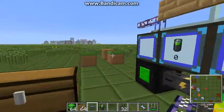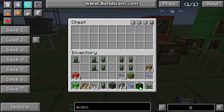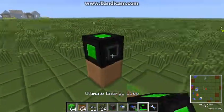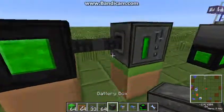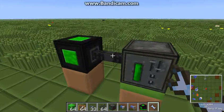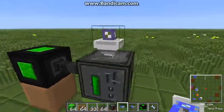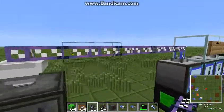Okay, let's set it up. You will need an energy cube with output connected via copper wire to the battery box. As you can see, the red side is the input, so you have to turn it correctly. It's filling up with energy. You have to put a fuzzy export bus on the top and a fuzzy import bus on the side, and we'll connect that to the ME system.